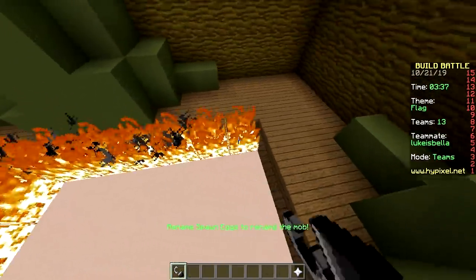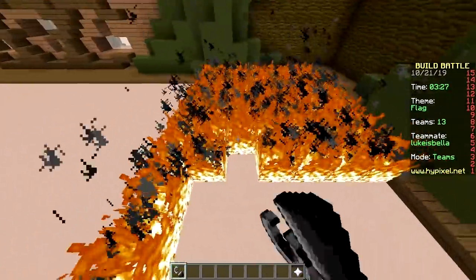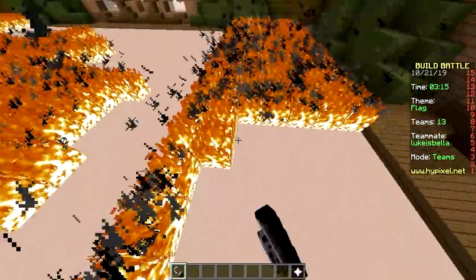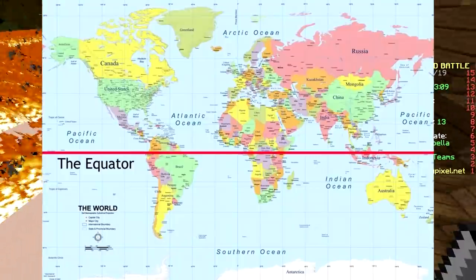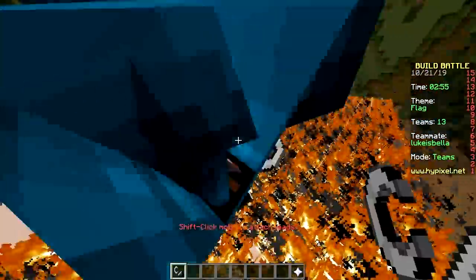I want to live in a hot climate — not super hot, just moderate and warm. Something like a thousand kilometers south of my current location would be nice — less cloudy, rainy, and windy. You also don't want to be right on the equator because that's way too hot. Think of the Sahara Desert — not a nice place.